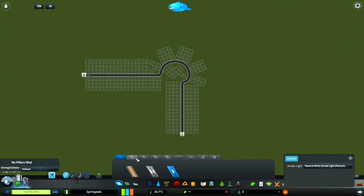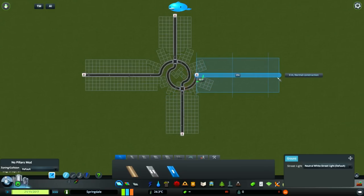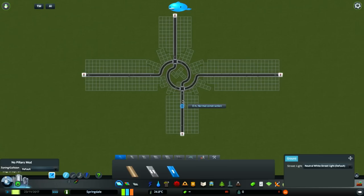I'll upgrade them to 2-lane 1-way roads later to look better, but for now these are easier. On the other side, do exactly the same but mirrored — come down from above, add a 2x2 curve, a 4x4 curve, and another 4x4 curve out of the roundabout. This is the basic spiral structure of a turbo roundabout, where you start on the inner circle and spiral outward to the exit point.